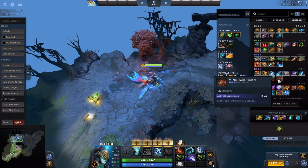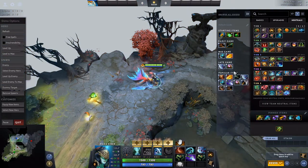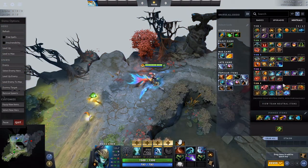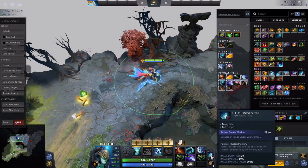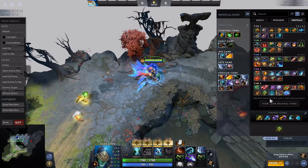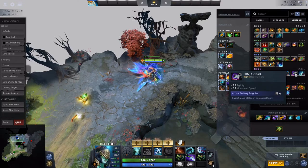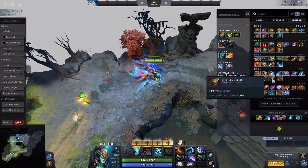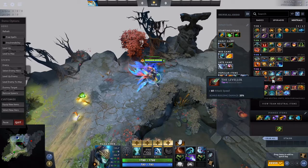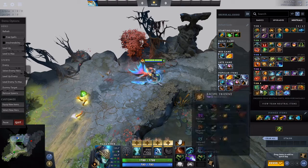Tier 4 items get interesting. Illusion Escape is definitely the best neutral item you can get on this hero — not only does it give good stats (more HP and damage), you get an extra illusion and all other illusions deal 10% more damage from its passive. If you don't get Illusion Escape, Ninja Gear is great for mobility and agility, The Leveler is overall a good item, and Minotaur Horn gives you a mini-BKB.